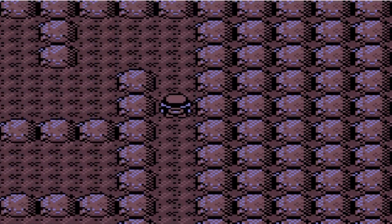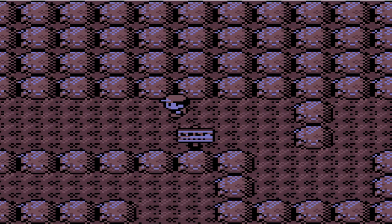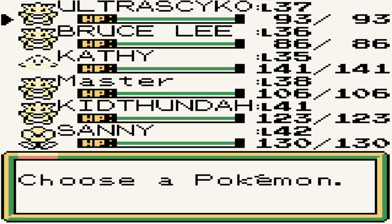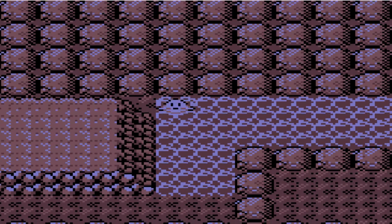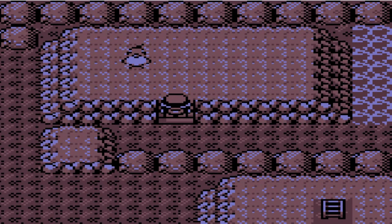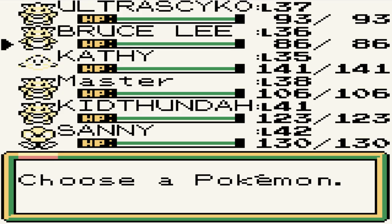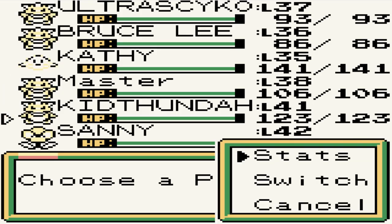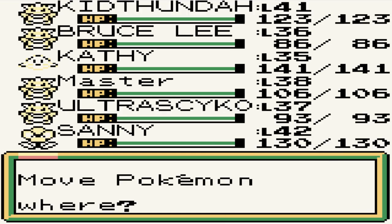Curiouser and curiouser. Here we have a legendary bird — do not know which one it is, I have never checked it out. I gotta get reacquainted with my Pokemon's moves again. Kid Thunder — yeah, that's the evolved form of Kid Thunder. Let's go ahead and go with Kid Thunder right here and save the game, just in case we screw up.